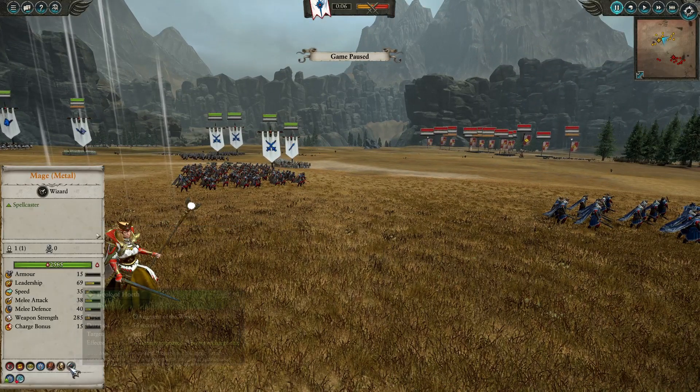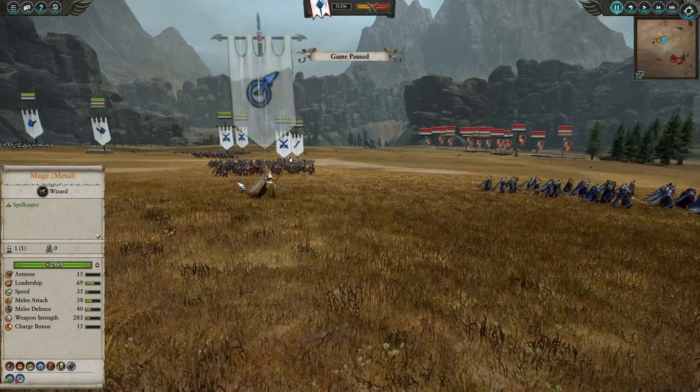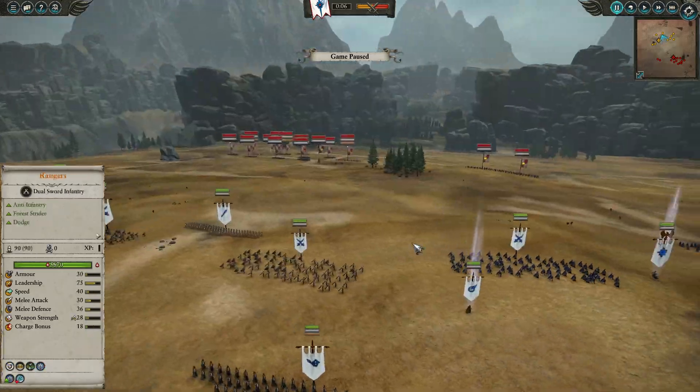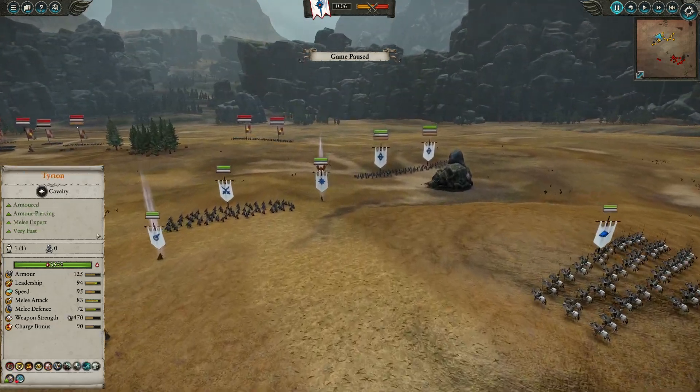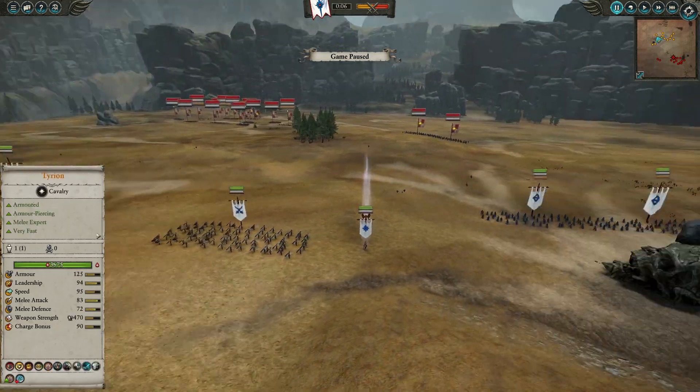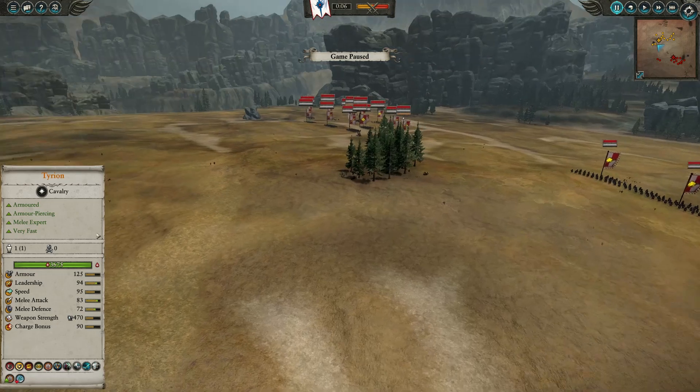As you guys know, no healing, no dragon princess. Speaking of magic, we have a mage of metal with Plague of Rust, Final Transmutation, and Book of Horses. She's not on a horse because I didn't have any more gold to pick a horse for her.